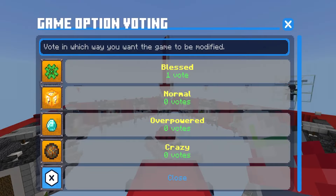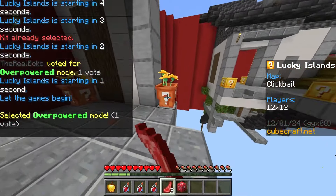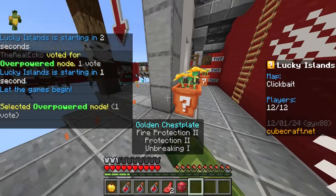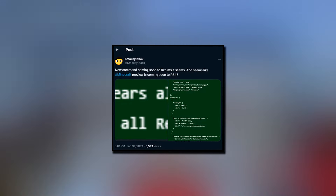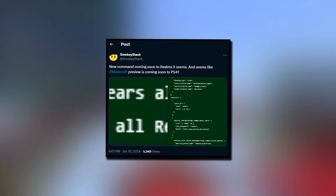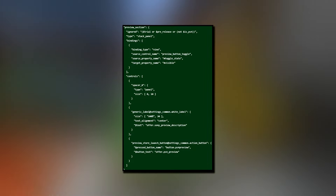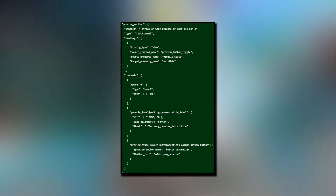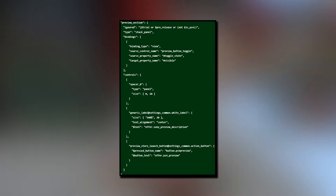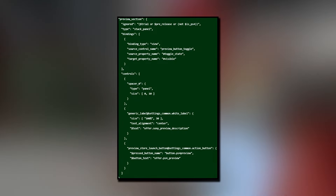Minecraft PlayStation players, I bring you some very good news. This is in regards to the preview being playable on PlayStation platforms. Smokey Stacks tweeted this after the most recent beta and preview, saying a new command is coming soon to realms, and it seems like Minecraft Preview is coming soon to PlayStation 4. Here are the lines of code he discovered. This is indicating that a preview toggle button will be coming to Minecraft PlayStation 4. I'll be very surprised if they introduce this to PlayStation 4 and not PlayStation 5 — it's more than likely going to be both versions.